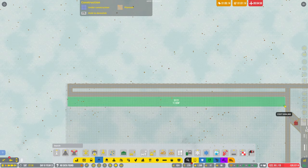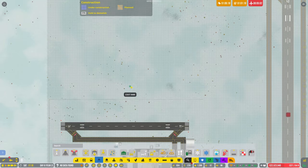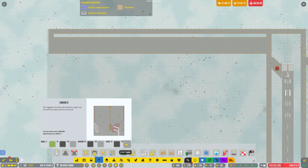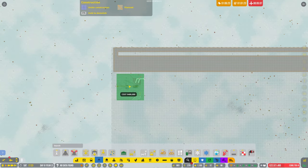So for the taxiway, potentially we can just make it really big — a lot bigger — like so. Then we can put in the path afterwards. We have got a lot of space and I'm hoping to get quite a bit of stands put in. Let's go with some remote ones.